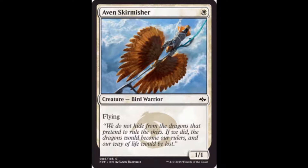Ainok Skirmisher is a 1-1 flyer for one. These 1-1 flyers aren't necessarily exciting, but it is evasion — and as we just talked about, that can be important especially if you have some combat tricks to go along with it. There are certain decks that will want this in limited, not all decks, and it might not always make the cut, but there is a time and a place where you'll main deck this and it'll make sense.